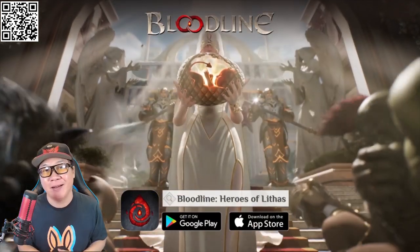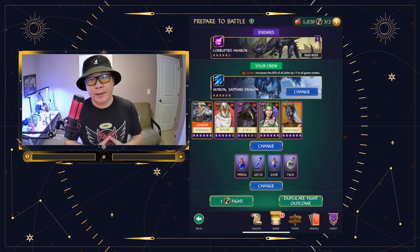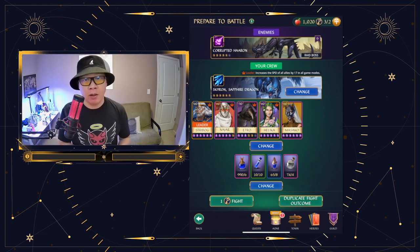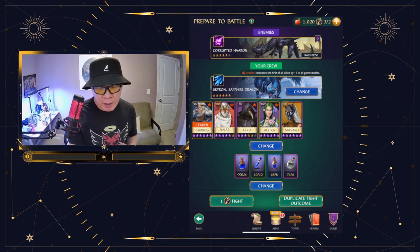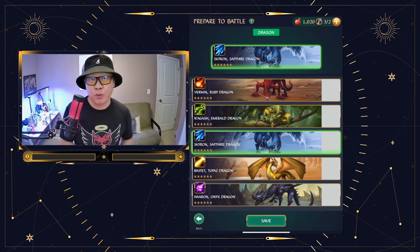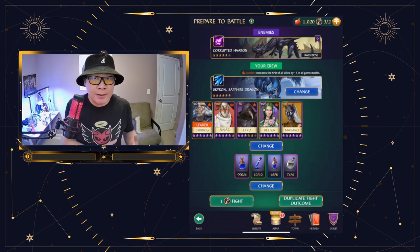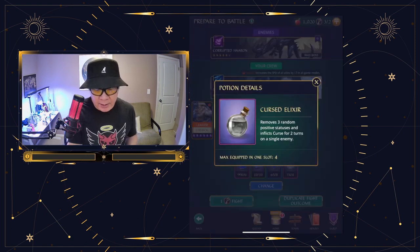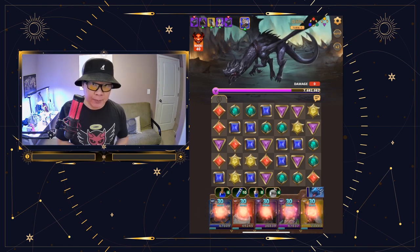Download the game now and build your own unique champion. All right, so let's take a look at what we're going to bring into the fight. I'm going to bring in Skyron, our support dragon, for slowdown — to slow down Haran. Alternatively, we can also bring in Bastet to reduce his damage. For this slowdown, it's less important for the damage side, so I'm going to bring in Skyron. I'm also bringing in a Cursed Elixir because for this setup, I need it.